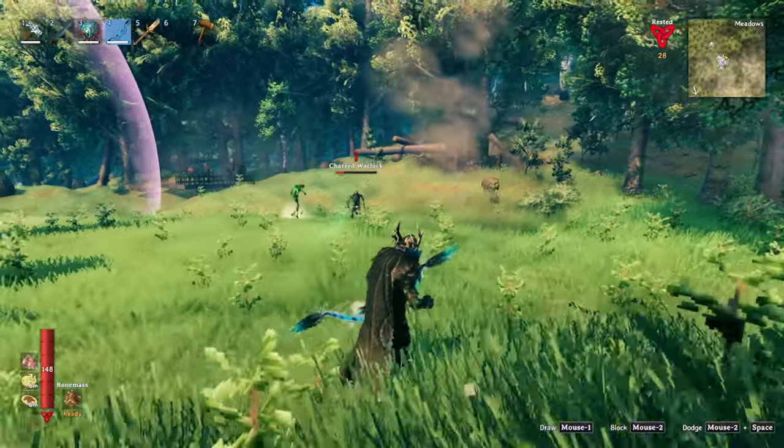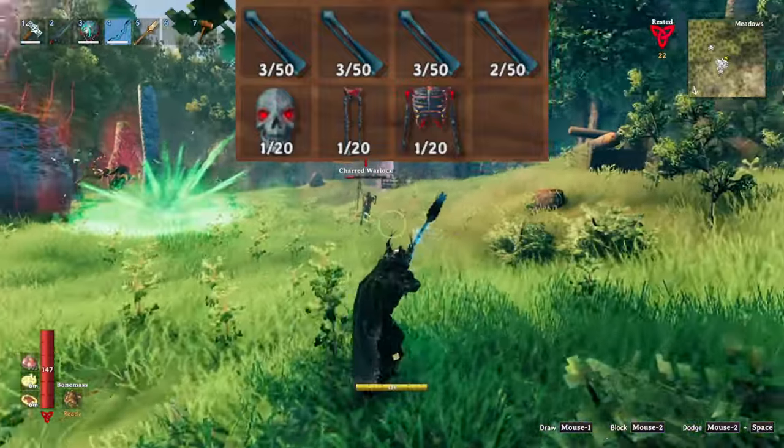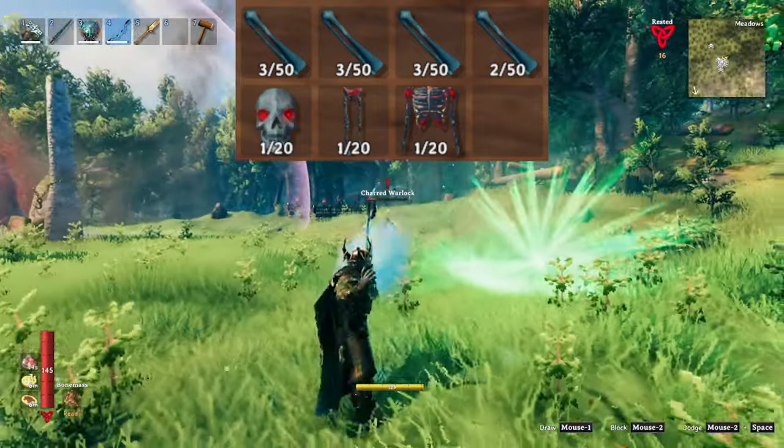But now that you've killed them, what do they drop? The Warrior, Marksman, and Warlock each drop 1-3 charred bones and have a 5% chance to drop their respective trophies. The Twitcher, however, lacks its own trophy and drops 1-2 charred bones upon death.